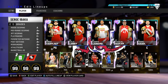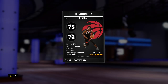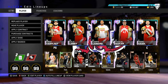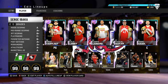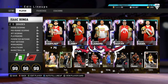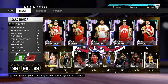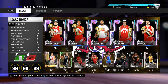Off the bench we have Jeremy Lin at the 1, Danny Green at the 2, OG Anunoby at the 3, and Jody Meeks. There are no bigs on the bench, so I'll play Anunoby at the 4. The reason we have Isaac Bonga in is because there are literally not enough Raptors players in the game — Patrick McCaw, Eric Moreland — there's literally not enough Raptors players on their current roster in 2K to make up a 13-man rotation. Anyway, that is the team. Now let's get on to the game.